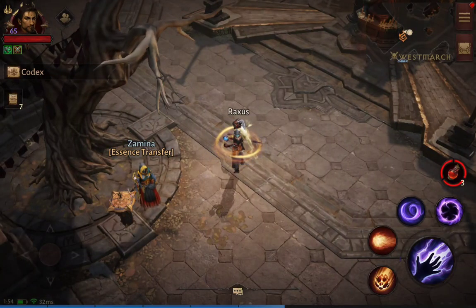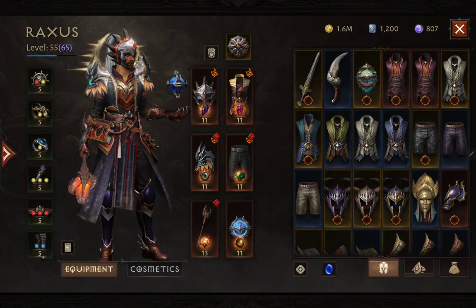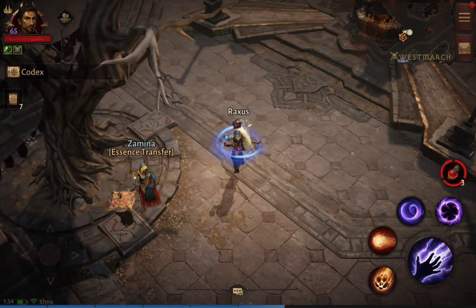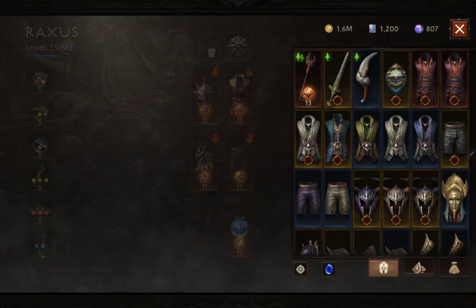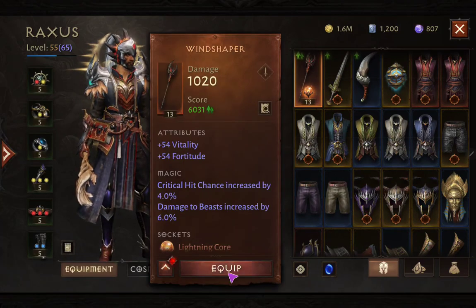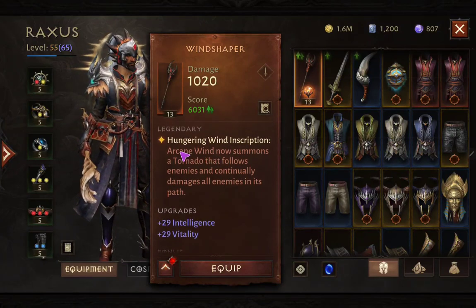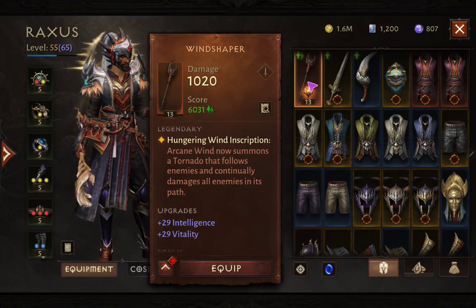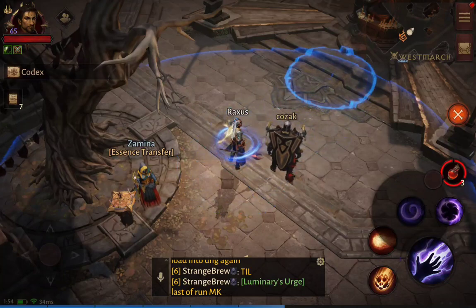I'll give you an example using my arcane wind. First I'm going to remove the item that changed it. Originally my arcane wind needs to be charged and it works like that. But when I equip the item again — the Wind Shaper — the Wind Shaper will change it with the inscription 'Hungering Wind': arcane wind now summons a tornado that follows enemies and continually damages all enemies in its path. So I'm going to equip that one.